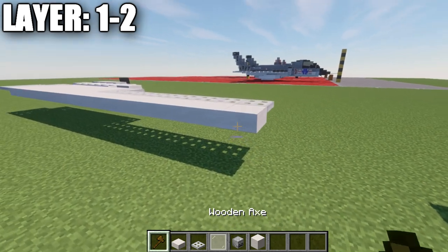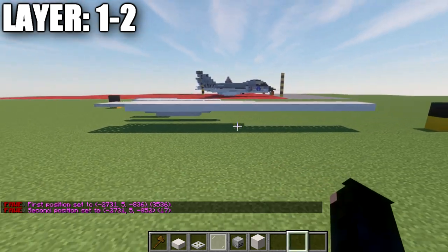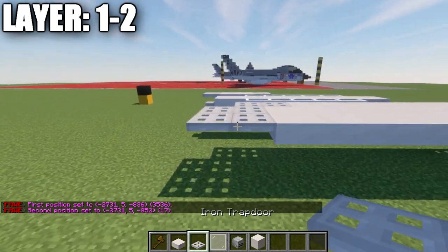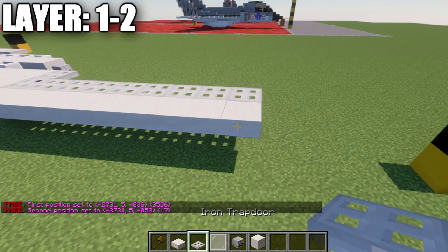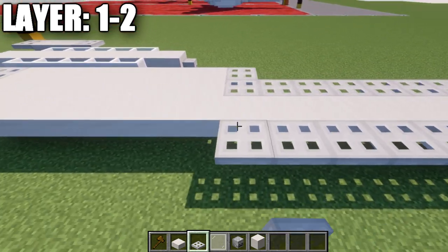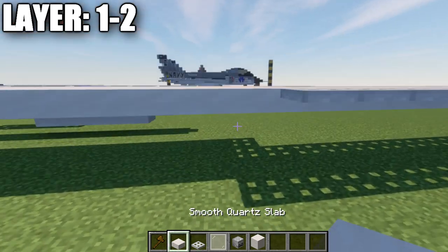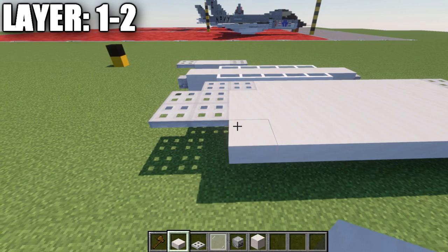First, we're going to place down a row of quartz top slabs, 17 blocks long. We then place down two iron trapdoors on the end of that row of 17. Going up to the front, we place a row of nine iron trapdoors coming off those top slabs, followed by a row of eight quartz top slabs back.